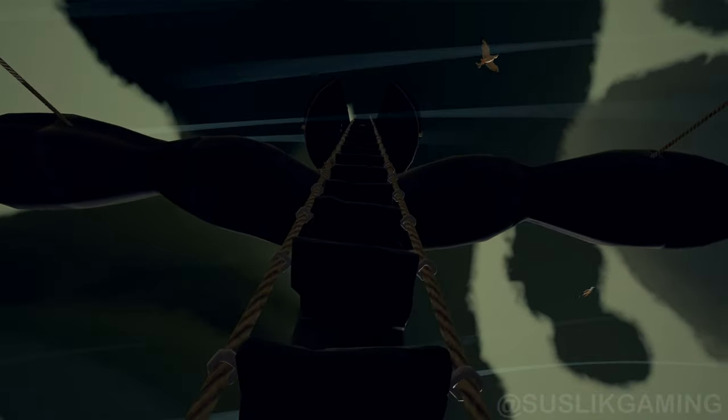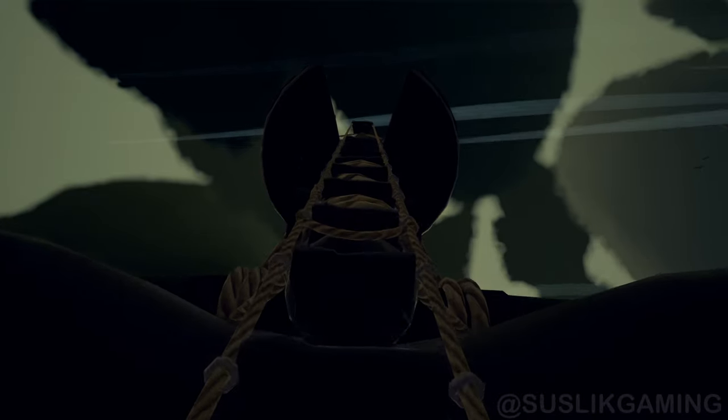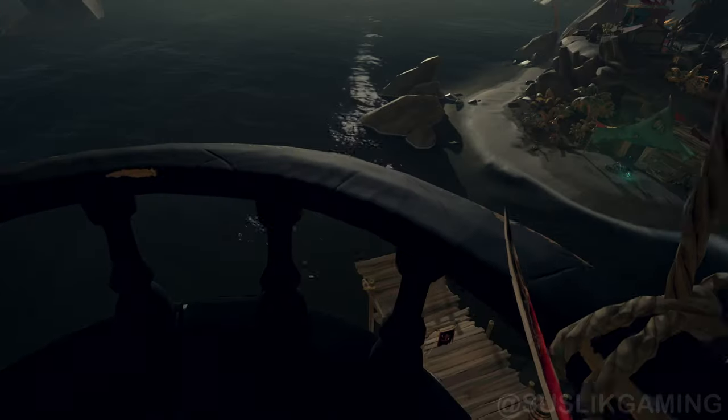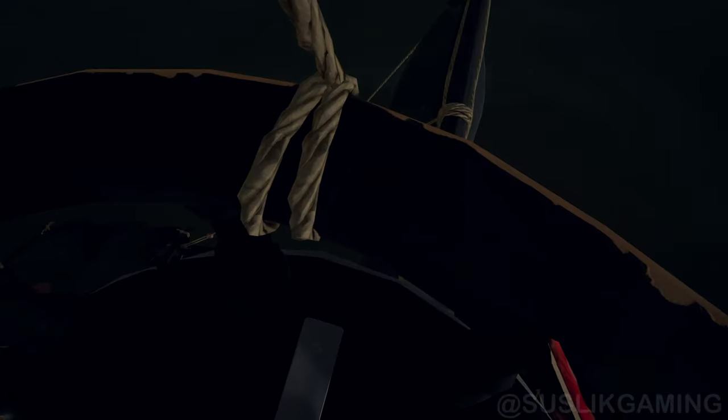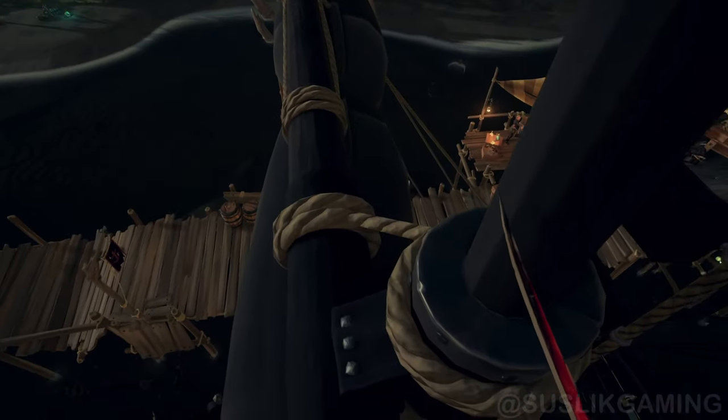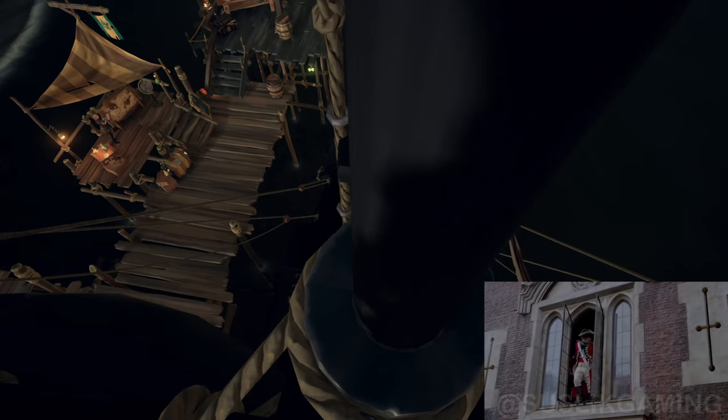Did you get your hide emote? Great! Let me show you a good hiding spot on the ship — follow me. Go up the ladders to the top of the mast. Drop and hide right here behind the mast. A really sneaky spot.